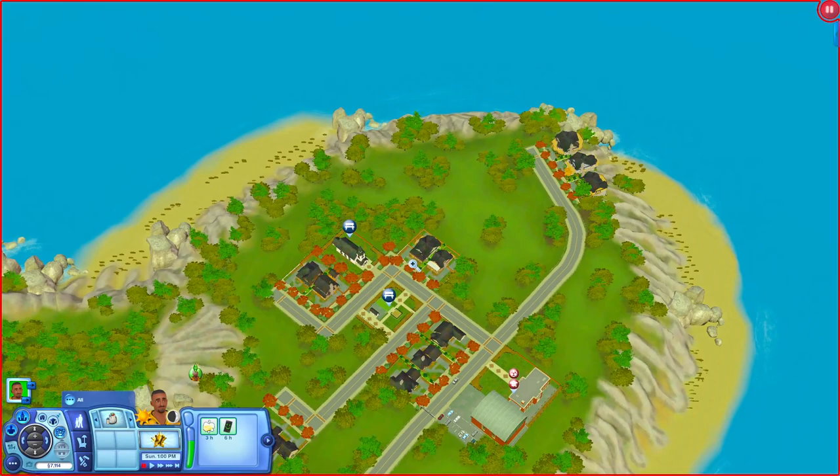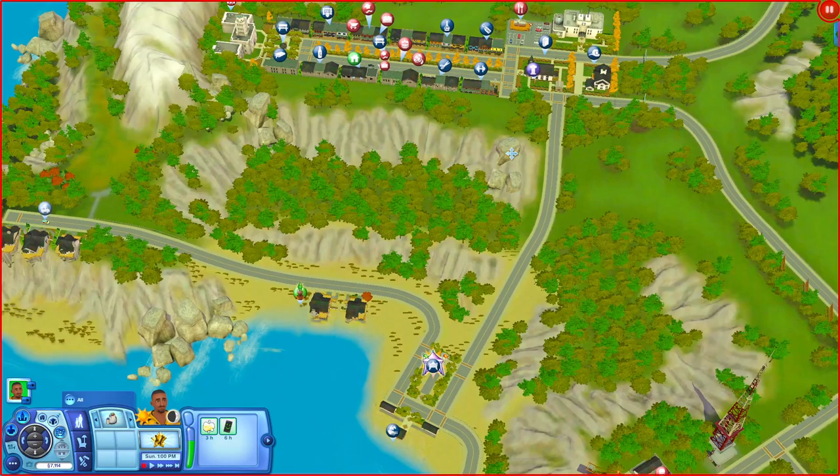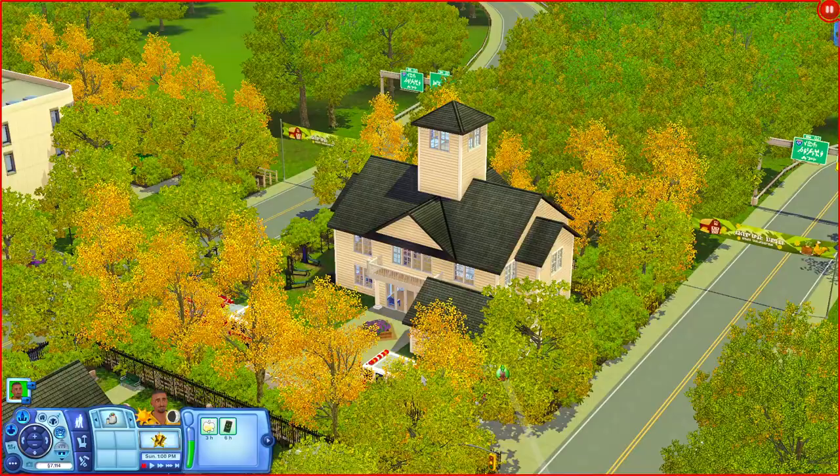As you can see, the world is not super big and it's also unpopulated, so you might want to put some Sims in it. Let's go ahead and get into it because I want to see what this world looks like. We'll start down here in the little town area, over at the main street fire station, and work our way around.